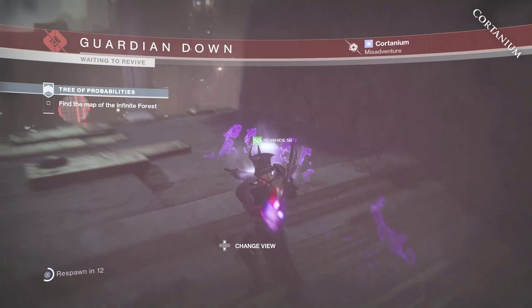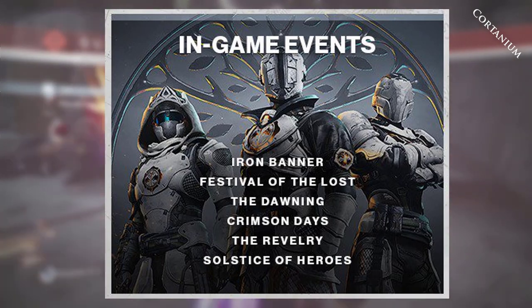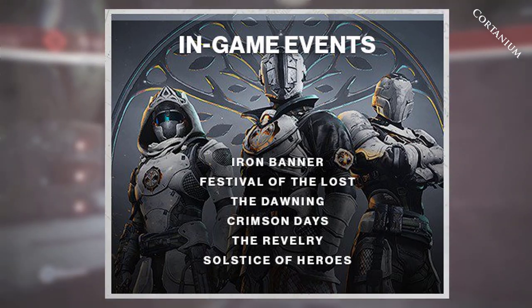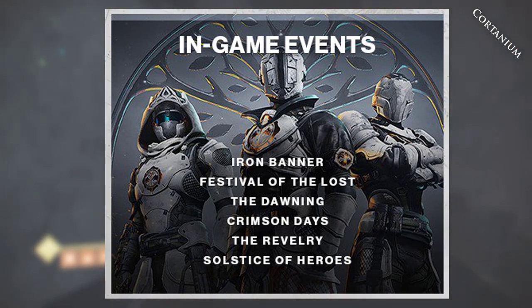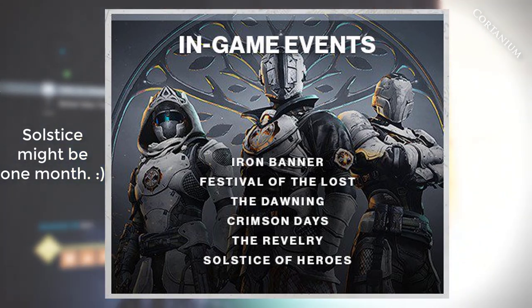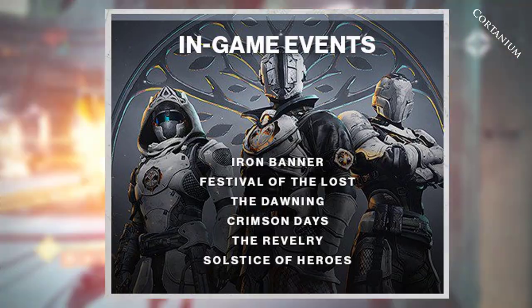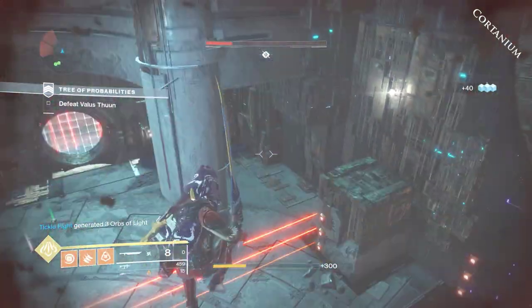Moving on to the last item — in-game events. Players of New Light will get access to Iron Banner, Festival of the Lost (the Halloween event), the Dawning (the Christmas event), Crimson Days (the Valentine's Day event with Doubles in Crucible), the Revelry, and Solstice of Heroes. Since they're listing all these in-game events, I assume they're planning to repeat them. I expect another Revelry and another Solstice of Heroes — hopefully they make it a bit longer than one week.